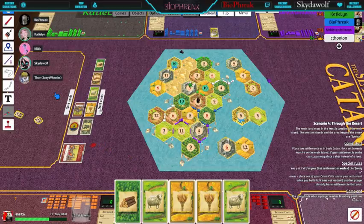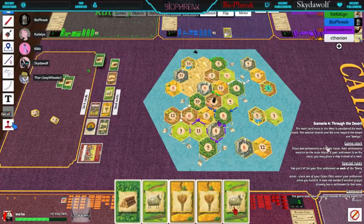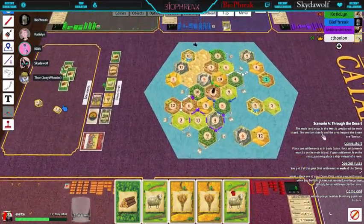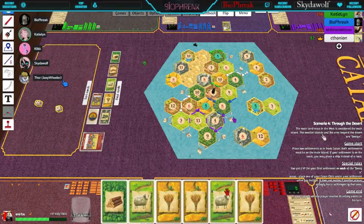I guess I'll end my turn. Then it's my turn. Nobody producing. I'll trade in four logs for a sheep. That'll be the end of my turn. That five didn't work for us. The fives are amazing. Imagine if somebody was on the gold with those fives. Yeah. I'm done.